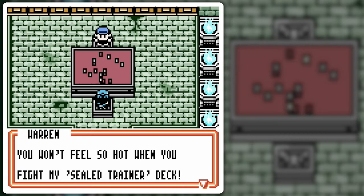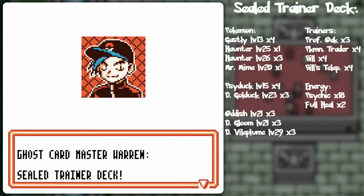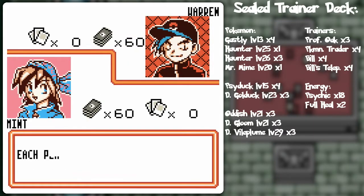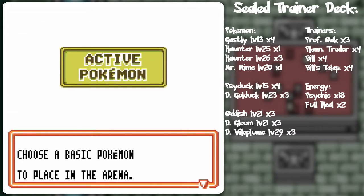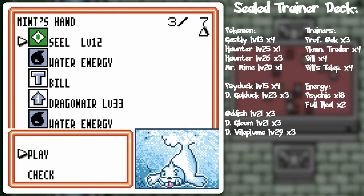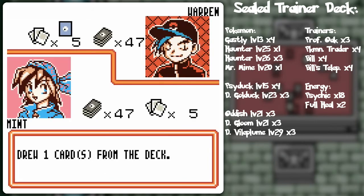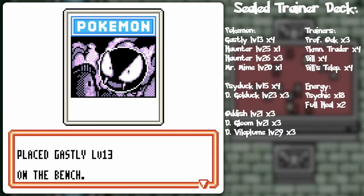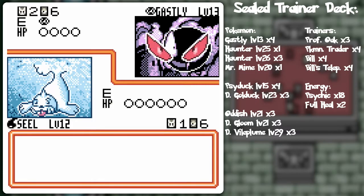You won't feel so hot when you feel my Sealed Trainer Deck. Well, I do have my energy removal, so we'll see about that! We are off to the ultimate battle! He's focused on a critter known as Dark Vileplume, and that prevents me from using Trainer Cards — as well as himself, primarily to prevent me from using them, since his deck doesn't have that many Trainer Cards.